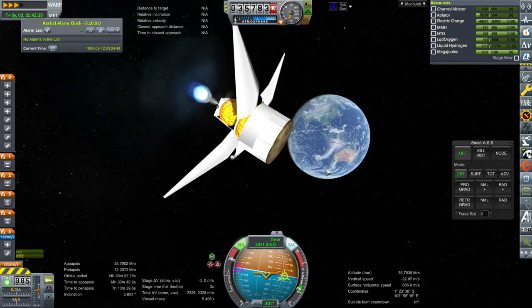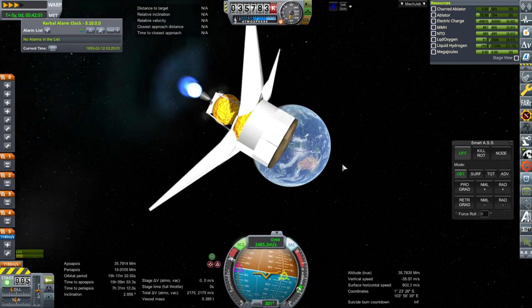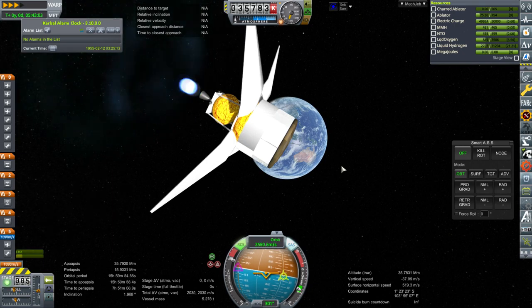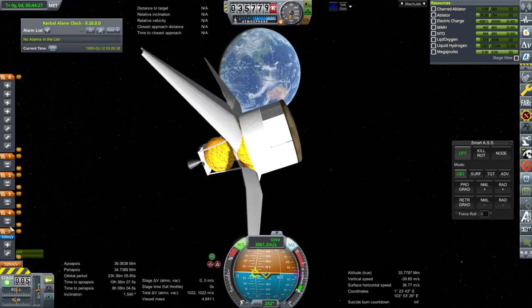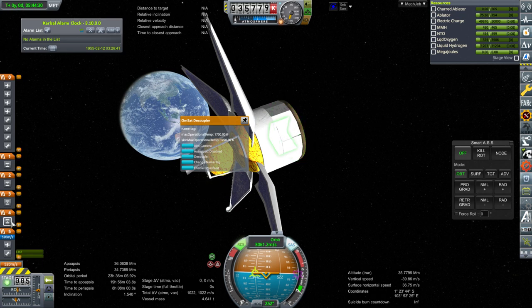They're relatively light satellites, of course. They're nothing but a solar panel, a comm dish, and a controller, more or less. Let's see about separation. What we have here are decouplers and then the satellites. I'll have to show you how to put it together in the VAB.